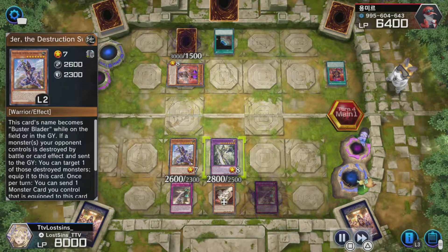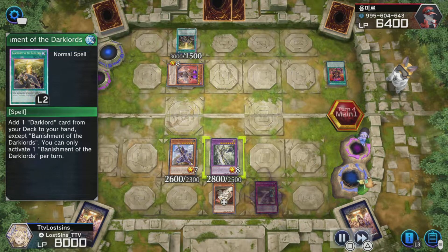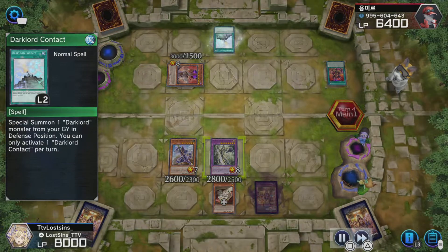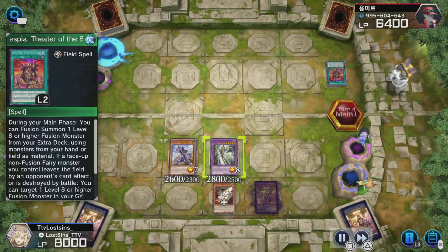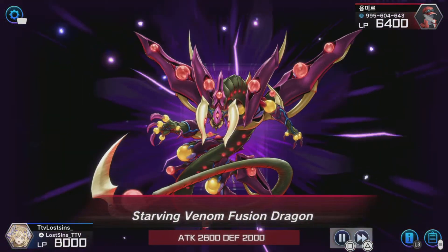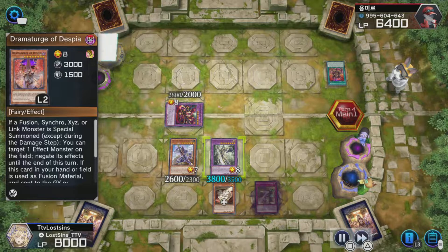I thought, you know what, let's give the boys some love — good old Buster Blader. This guy specializes against dragons, and you can sit there and do whatever you want, turn them to dragons. You might call it cheesy, but after sitting there for like seven minutes and just having people link summon non-stop, then having a full field and a fusion — it's just annoying. I literally didn't know what I was doing with the deck, I'm just playing as I go, having fun with it.